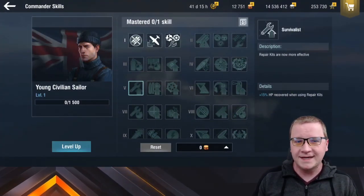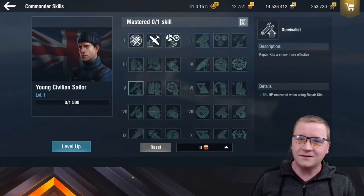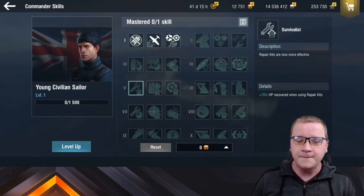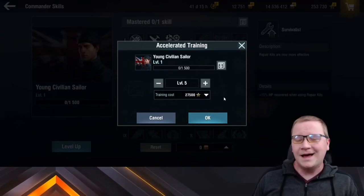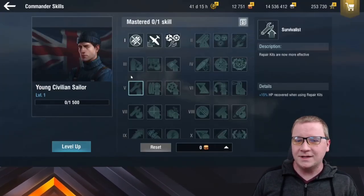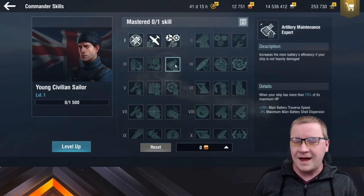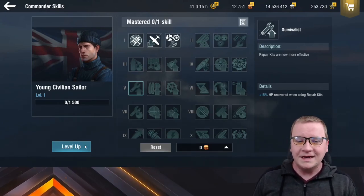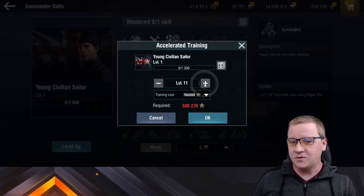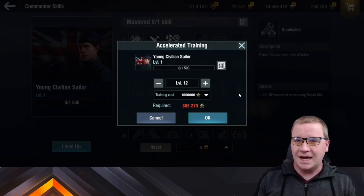On to free XP for your commander. It's not exactly the best way to use your free XP, but it is a way that can help you in certain situations. If you do have excess free XP lying around and you don't think you're going to need to bypass a ship for a while, if you need a commander jump-started, I typically use free XP to jump-start my commander to at least level 5. The skills within the first 5 — especially Victorious Charge and Survivalist — really help you survive a lot more in-game, and it's not insane to get 27,500 free XP for that.